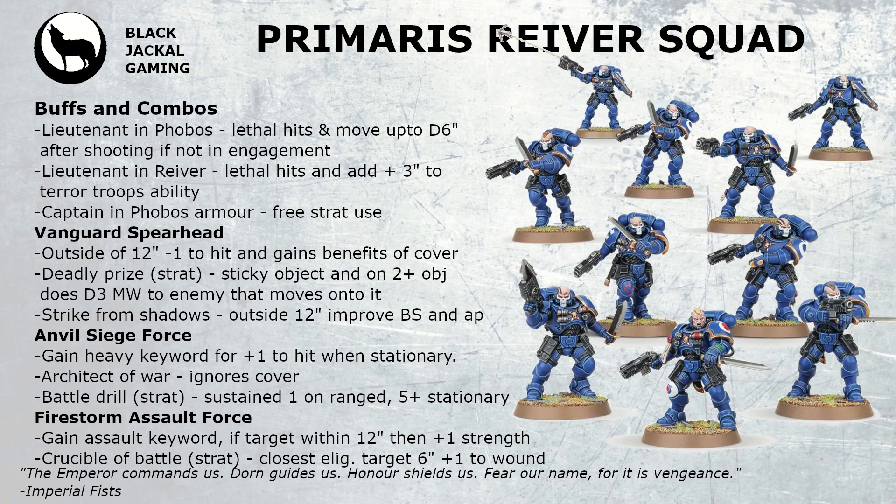The final detachment is the Firestorm Assault Force. You gain the Assault keyword, and if you're targeting something within 12 inches — the opposite of Vanguard Spearhead, so you want to be closer — you get plus one Strength to your weapons. Strength 5 weapons are nothing to laugh about, especially targeting medium-strength support units at Toughness 4, where you wound on 3s instead. There's also a stratagem called Crucible of Battle: targeting your closest eligible unit within six inches gives plus one to wound. So at Strength 5 versus Toughness 4 you wound on 3s, and with plus one to wound you're wounding on 2s, really hammering those Toughness 3 and 4 targets early game.